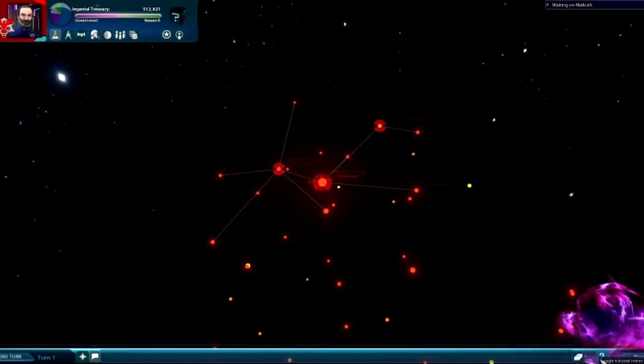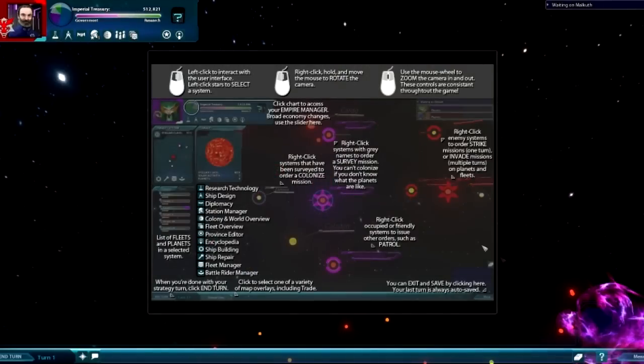This right here is actually the in-game tutorial — click it and it will tell you how to interact with everything. Pretty much you left-click everything. Left click starts to select a system. Right-click, hold, and move the mouse to rotate the camera. Use the mouse wheel to zoom the camera.